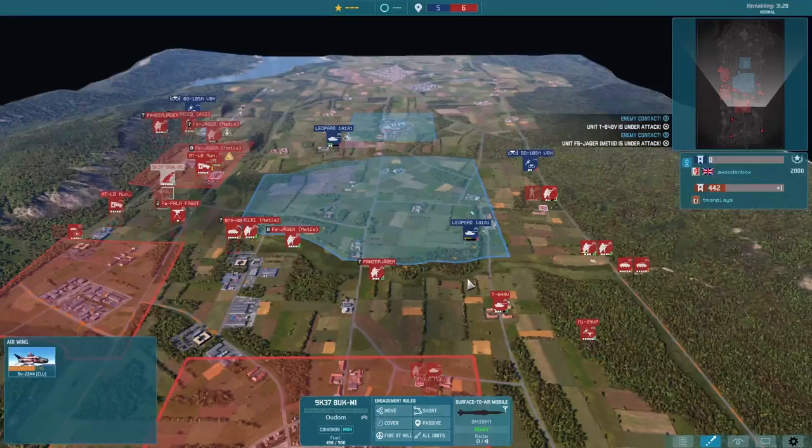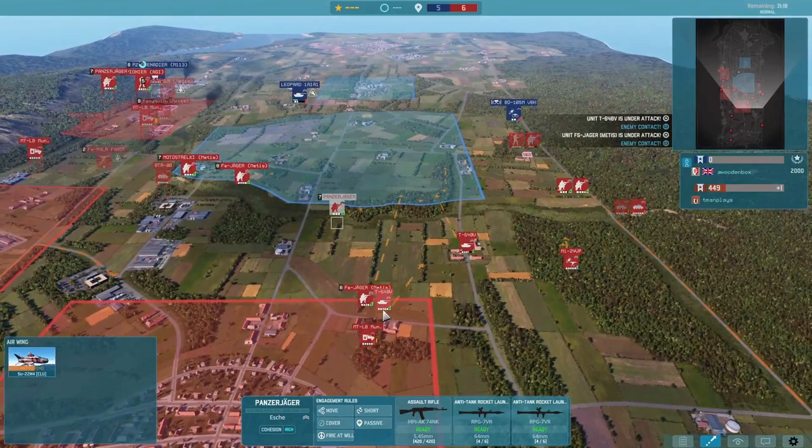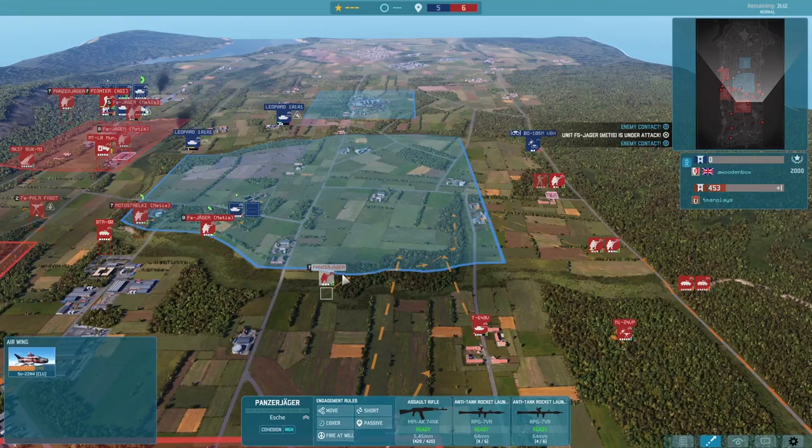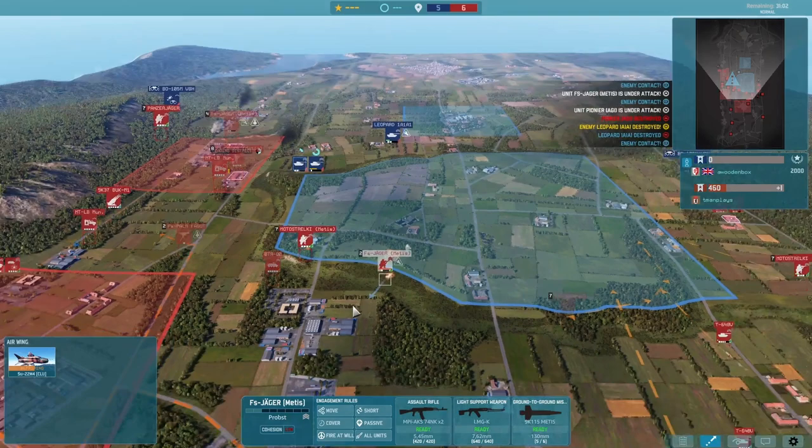This is allowing our Buk to retreat as well. Our Metis teams on the right trying to finish off the Leopard 1A1. This allows us to sneak in the Panzerjäger from the building, as I have the T-64s guarding the front — we can sneak in the Panzerjäger and pretty much destroy any Leopard 1A1s in this area. The Metis team not going to be able to do much against these Leopards, but does get a shot on the side of one.